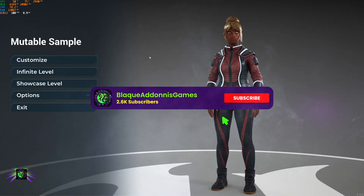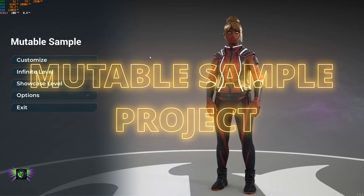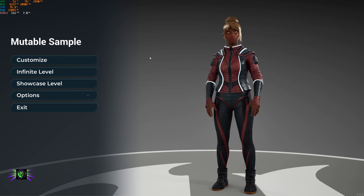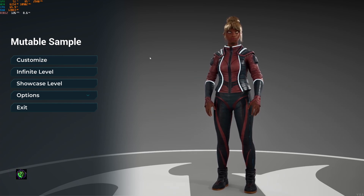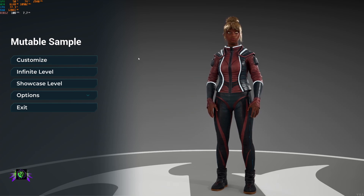What's happening everybody, Amp Capo here, Black Adonis Games. We are back in the Mutable sample project for Unreal Engine 5.5. I'm loving this Mutable system — it's crazy. I've figured out most of how this works, though I still haven't figured out how to apply it to a character in-game just yet. I figured out how to bake the characters and use them in the project, and I'll be showing more in a deep dive video.